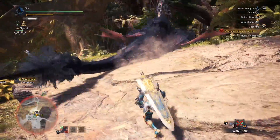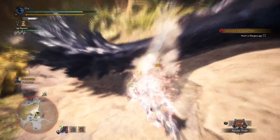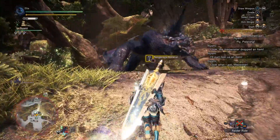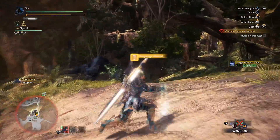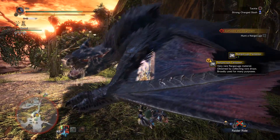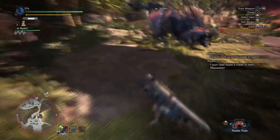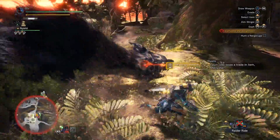Trying to get its tail. For the breaks on Narga, its face, wings, and tail can all be broken or severed. Overall we're getting some decent damage numbers with the palace blade. Haven't got a break yet, but it seems like we're doing pretty good damage on all of Narga's parts here.